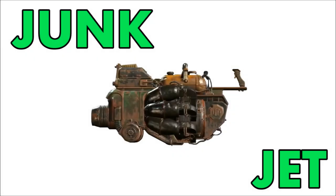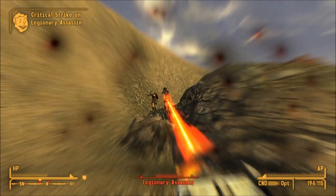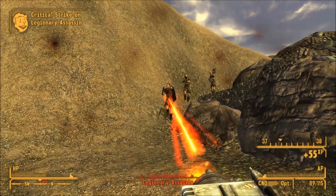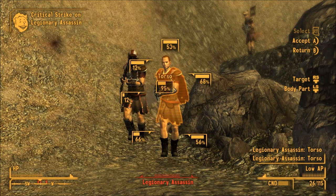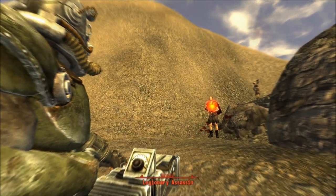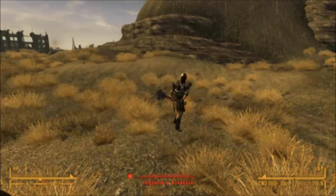Number 4: The Junk Jet. All I know about this is that it can shoot teddy bears and let me just say, fuck teddy bears. All I can really find out about this weapon is that it allows you to shoot junk. What would be really cool is if you could find some random scrap loaded into this and shoot it at people. After all, critical hit, biatch! Sorry, Borderlands 1 reference.